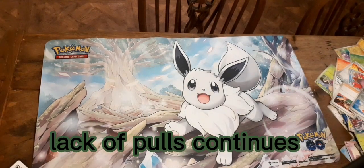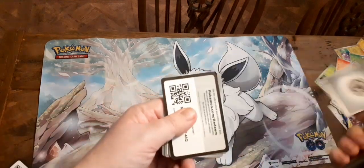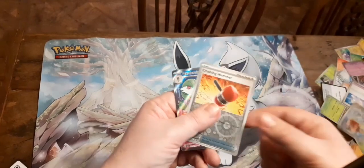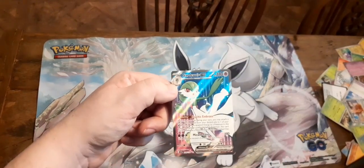I must admit that the pulls for this set have been really bad actually. So for this one we've got Energy, Code Card, Silicobra, Bisharp, Riolu, Gogo, Toadscruel, Scyther, Vitality Band, Greedent, another Crushing Hammer — and a nice Garden of War EX.